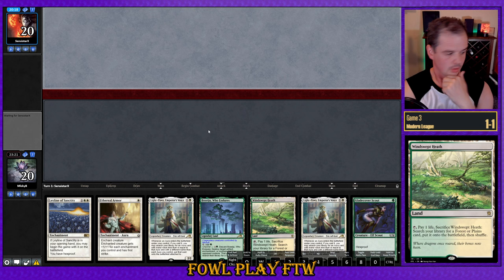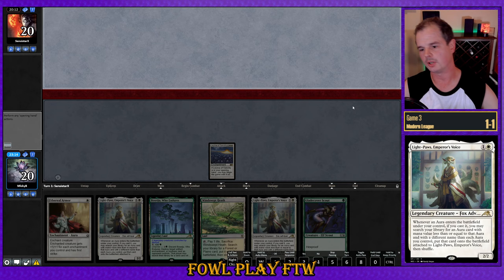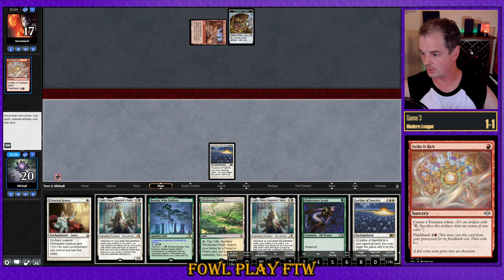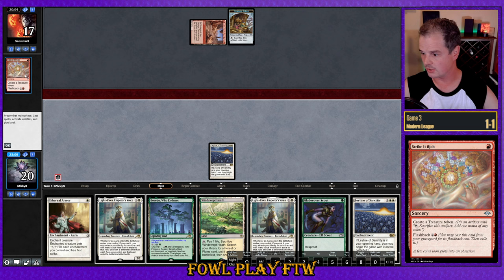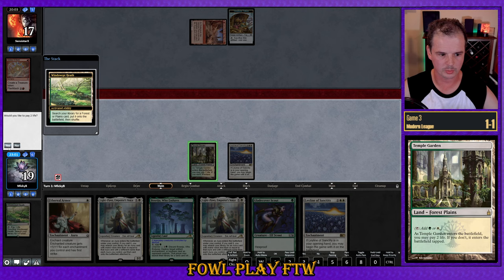Starting seven looks decent — we've got Leyline protection and Light Paws. We basically want to draw one land and two one-mana auras, which would be ideal. Opponent is keeping seven. They shock in for three damage, play Strike to Reach making a treasure token. We find Leyline off the top — not the card we're looking for. Fetch-shock should be fine. We could get Magus of the Moon next turn. Maybe we just hold up Windswept Heath — Magus of the Moon would be backbreaking at this point. They'd have to ritual into Magus and they play this one tapped.